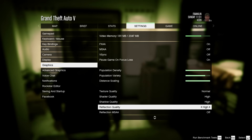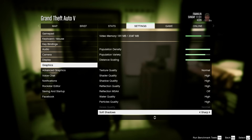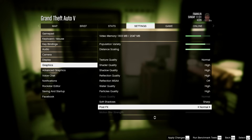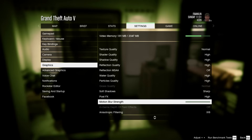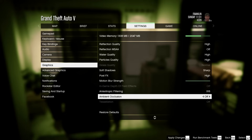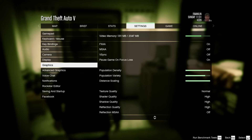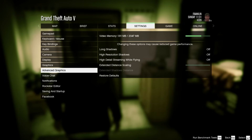For post effects, set it to Normal if you have 4GB of RAM; High if you have 6GB. Make sure to scale motion blur down to Low. For ambient occlusion, use Normal for 4GB of RAM, or High if you have 6GB or more. That's pretty much it for the in-game settings. Now I'll show you the last step, which is especially helpful if you have 2GB of RAM.